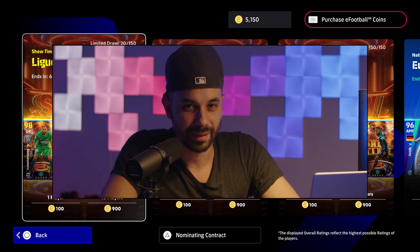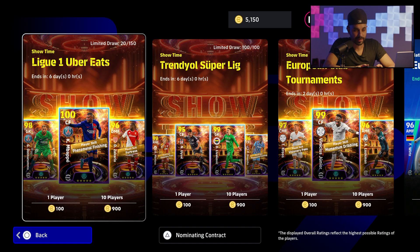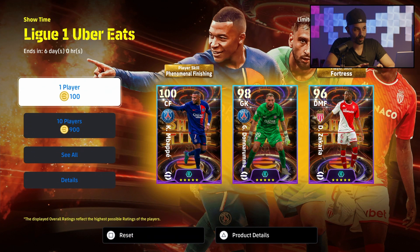What's up everyone, it's a new week in eFootball and we have new players and two new packs this week — Showtime players celebrating the end of the leagues in Europe. The first one is the French Ligue 1 and the second one is the Turkish league. Let's have a look at these players.